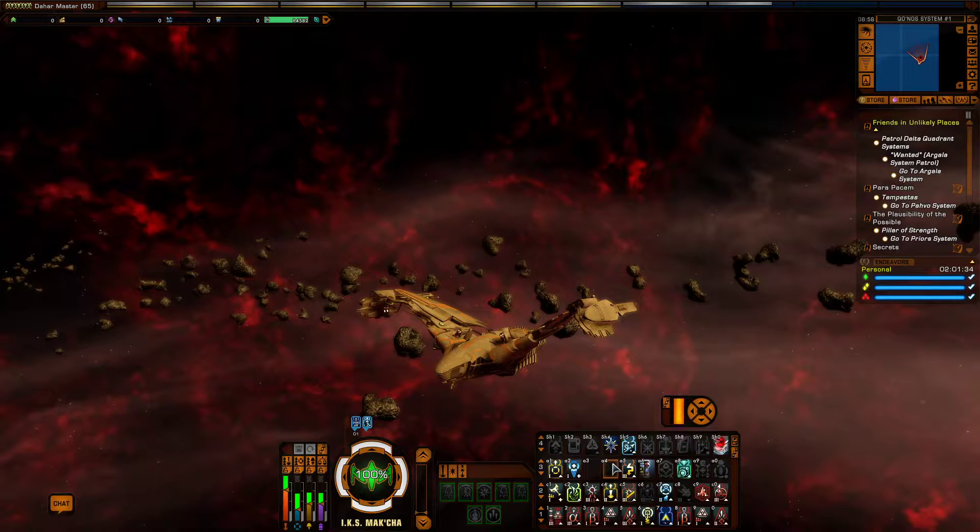Hello everyone, my name is Winters and welcome to Winters Budget Builds. Today we are going to cover the Kelvin Timeline D4X Pilot Bird of Prey T6. In this episode we are going to start off with the weapons, gear and equipment, then move on to the skill tree and specializations, traits, bridge officer abilities, bridge officers, and duty officers. Finally we will finish up by playing a patrol mission so you can see what the build is like in battle, and we will give this build a fun factor rating.